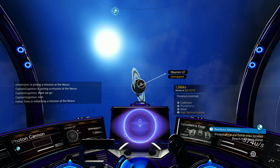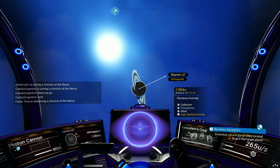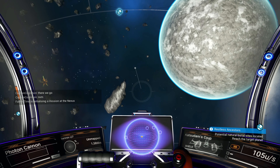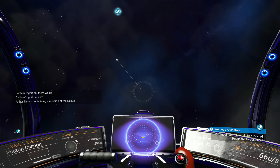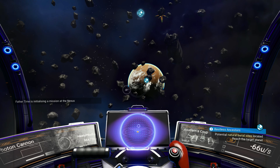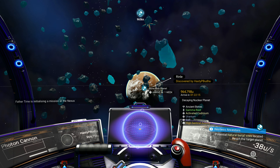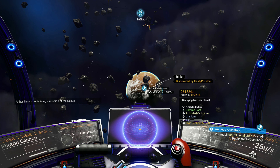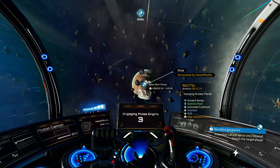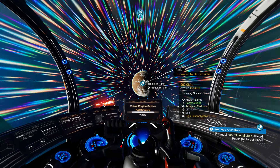Let's start scanning planets. Planetary anomaly — why do you do this to me? Because they want us to go and watch. I bet it's like a desert planet or something. It's like a decaying nuclear planet. If that's where the mission is, let's go. We need to get the Quicksilver. We can always go check out what the planetary anomaly is after the fact.